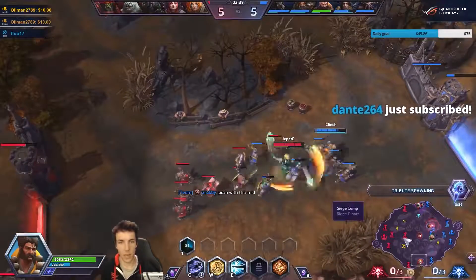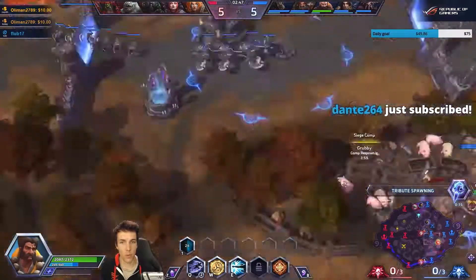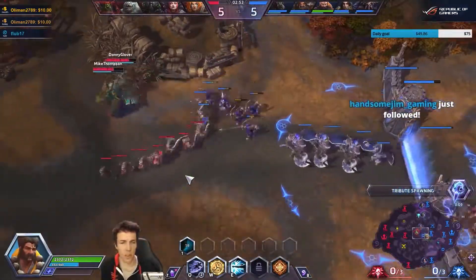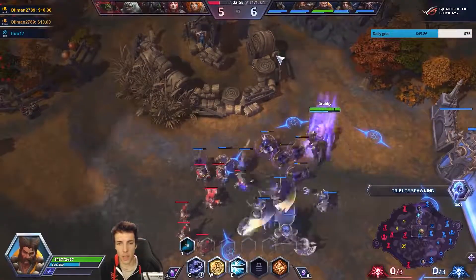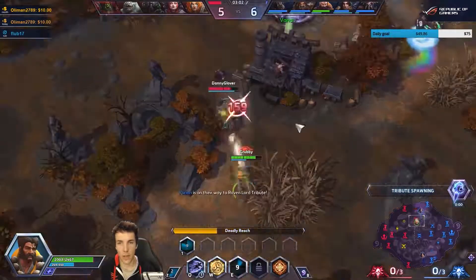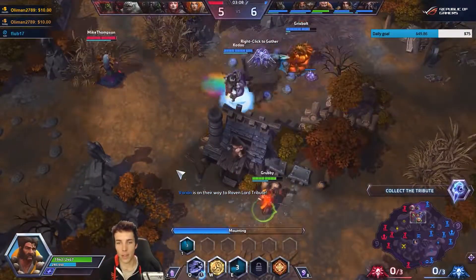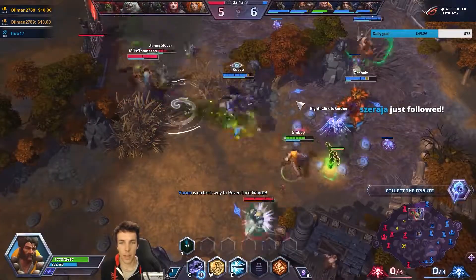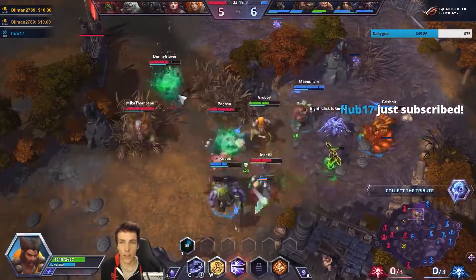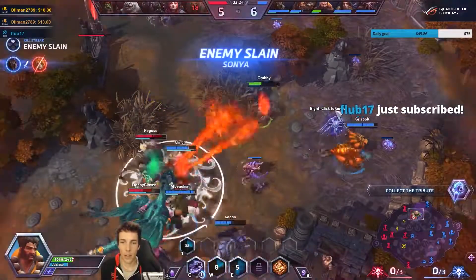Twenty second tribute announcement - I'm gonna go cap this and then I think we should push with the wizard camp mid, or go for tributes. We can probably push with it. I learned something about Karazim in China - it's about trading. You go in, you hit them a few times, and then you go out - that's a trade. I don't focus on that enough in my play. So when you have to dash you can play it that way - turn on your E, jump on someone, go back, and you've done your part.